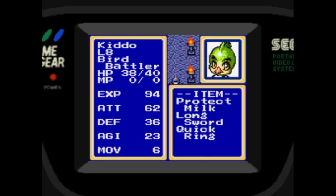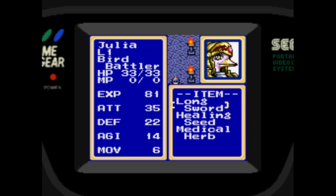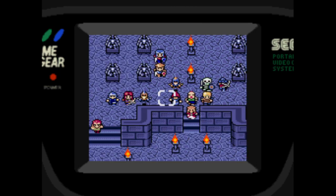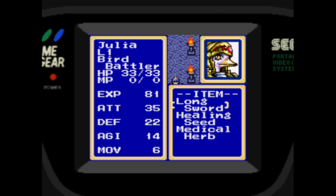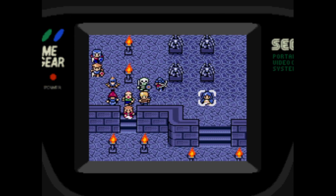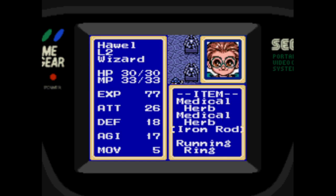She has a longsword and he actually does too — I thought he had a different weapon, but maybe I was thinking of the past. Her attack is just really low for some reason. It's like they said we'll give you two different bird characters, but one of them will just be worse in literally every stat for reasons. I don't know why — why would you do that?